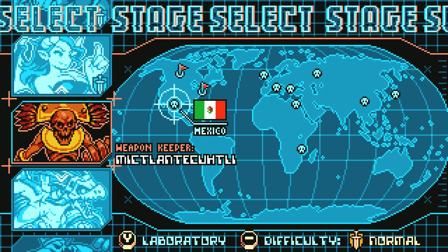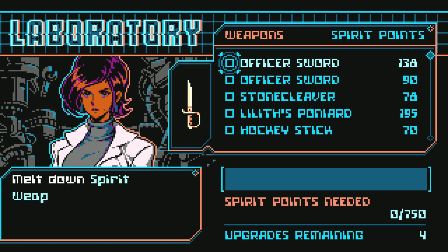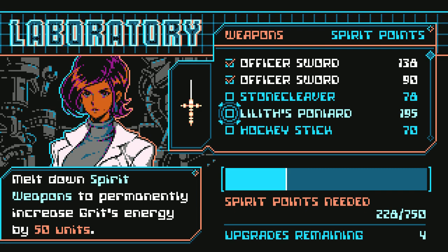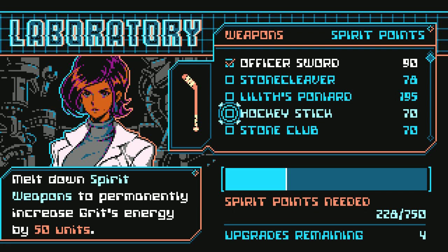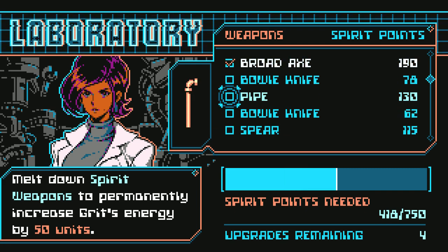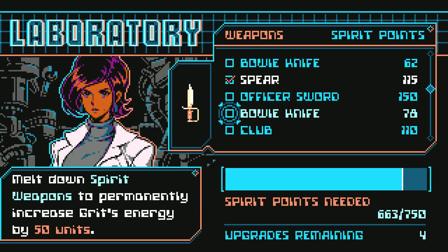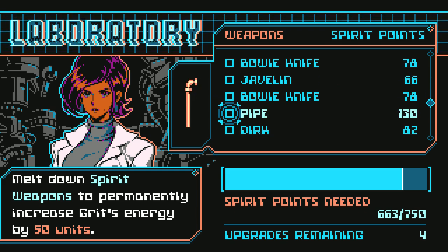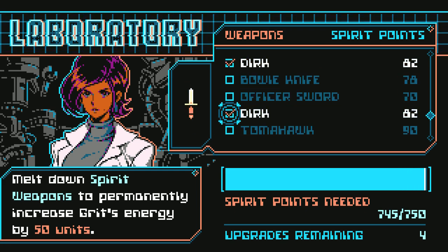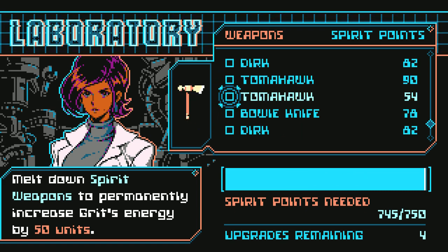Before we head out and end things here, let's jump back into the lab real quick because we've got a lot of spirit points to expend on upgrading our health. Let's sacrifice these officer swords - it is a Poniard, I feel like it really should be a Stiletto though. The Brodex - sacrifice the pipe and the spear, which is surprising given how many spear points it has. I want to keep the clubs as much as possible for their good healing. Sacrifice a Dirk - actually, we don't have that many points. The Tomahawk should be enough.